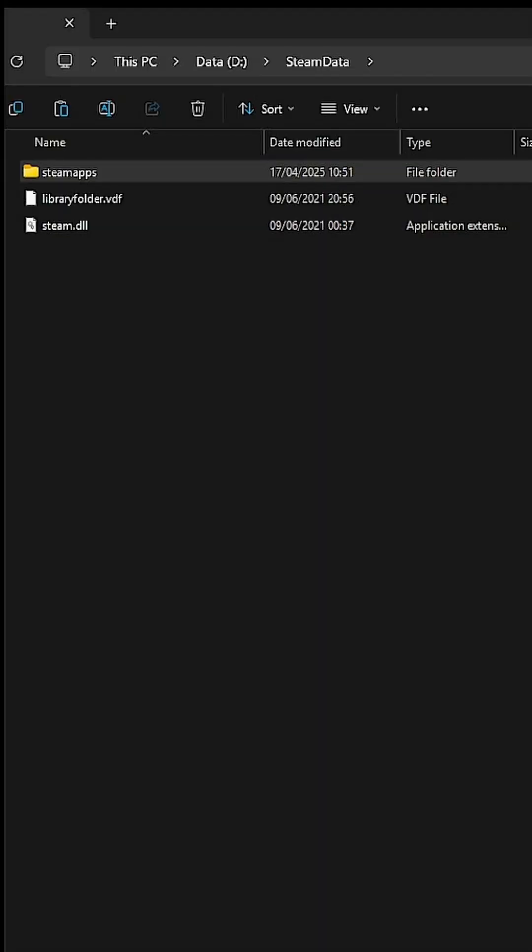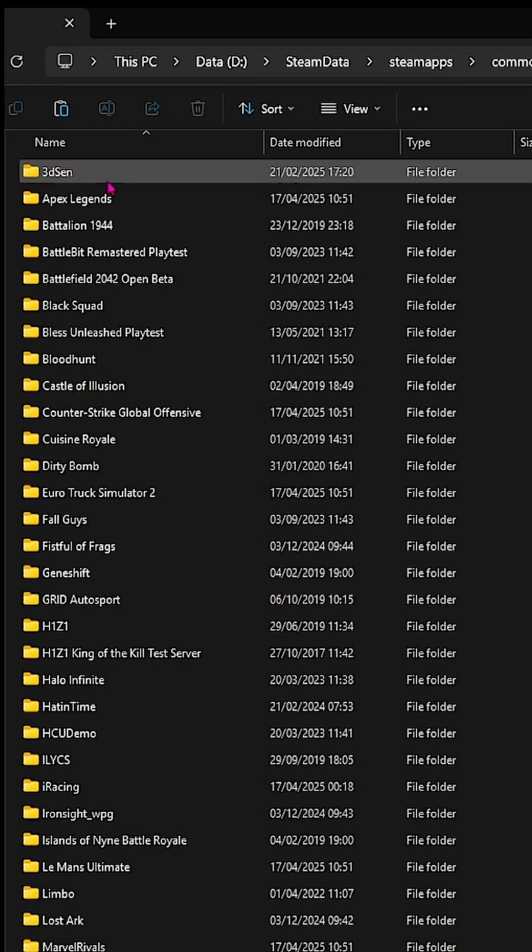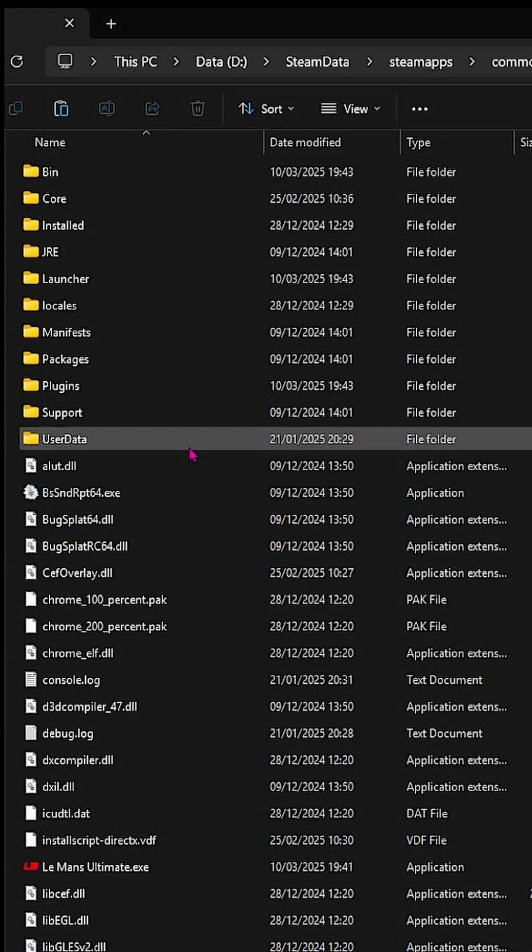Then go to the file called settings.json. The location — I'm going to put this in the description also — it's on your Steam data folder: Steam apps, common, Laman's Ultimate, user data, player. I'll put that in the description so you can find it.